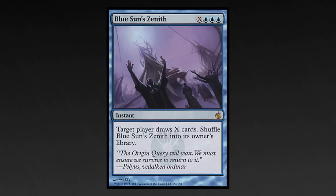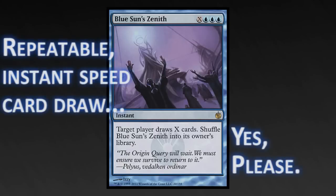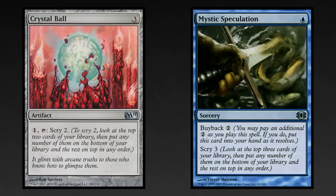Blue Sun's Zenith: do you have lots of extra mana? Then this instant will give you lots more juice to win the game. Crystal Ball and Mystic Speculation: nothing on top of your library to cast with Melek? That can be fixed.